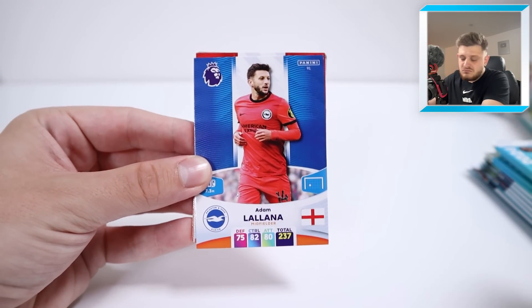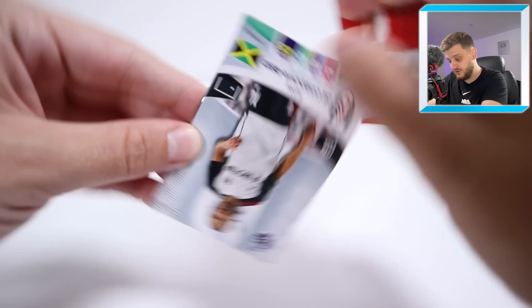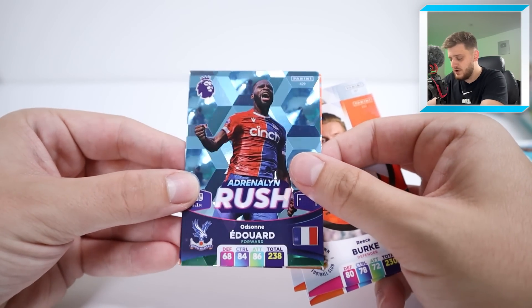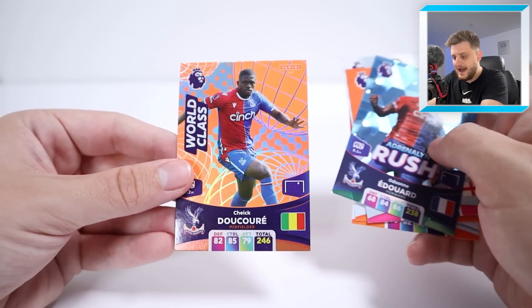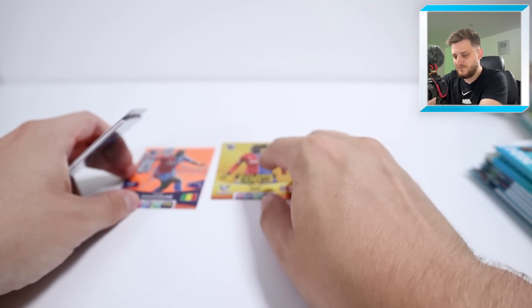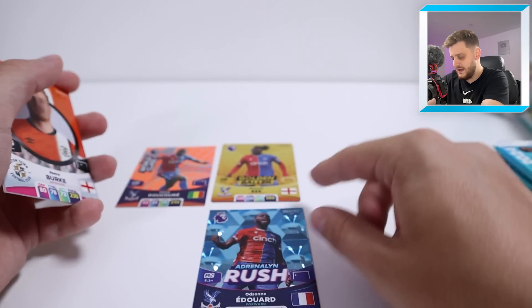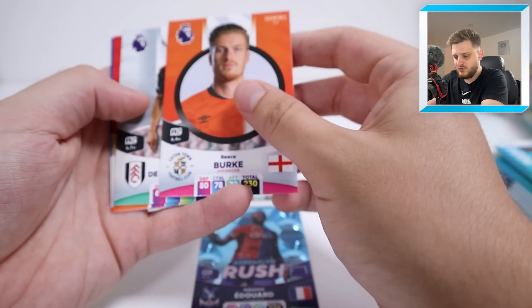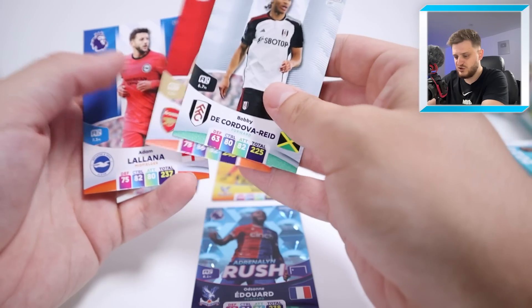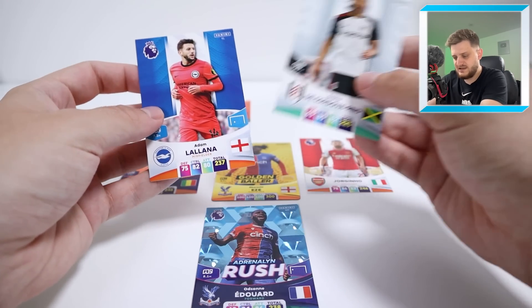Starting off with Adam Lallana — not a bad option for the first pack. Jorginho in midfield as well. Bobby De Cordova-Reed, Rhys-Burke, and then we've got Adrenaline Rush Odson-Edoard as a teammate, and well-class Sheik de Corae. We're building a Crystal Palace team here! Sheik de Corae goes in CDM, Odson-Edoard up top, Jorginho in midfield, and Lallana can play CAM or centre mid.